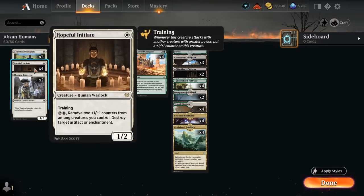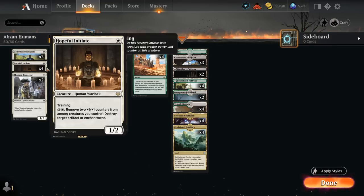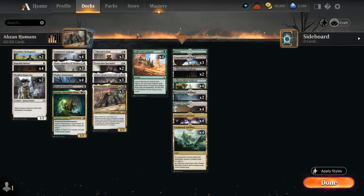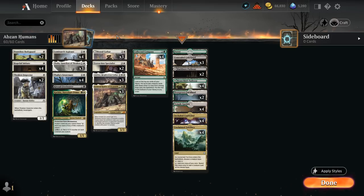Another one-drop is Hopeful Initiate, which can be trained quite easily thanks to all the other +1/+1 counters, and can also take out artifacts or enchantments. So we've got all angles covered: anti-combo control cards, anti-artifacts and enchantments, and some creature removal as well. The deck is quite well-rounded despite being an all-creature deck.